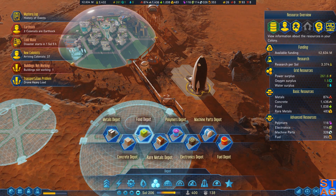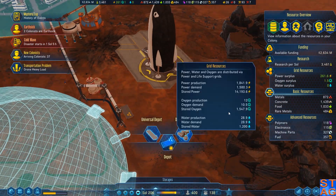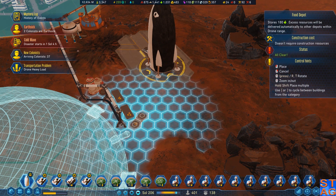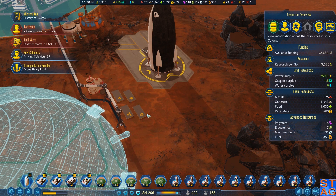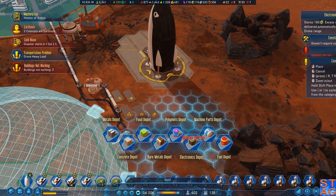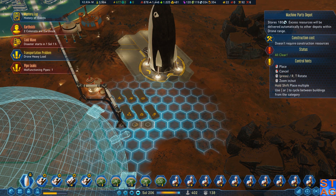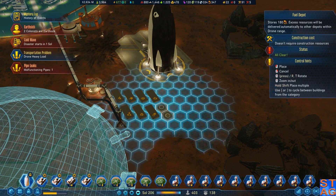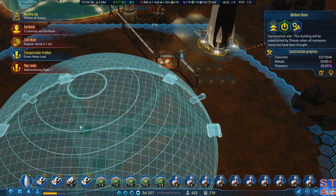Let's get our depots going — metals depot, concrete depot, food. There's all the fuel that we're going to need, and all the supplies we're going to need for the medium dome. How fast is this being researched? I have enough to outsource, so let's outsource — mainly because it's going to really ramp up how fast this stuff gets done.